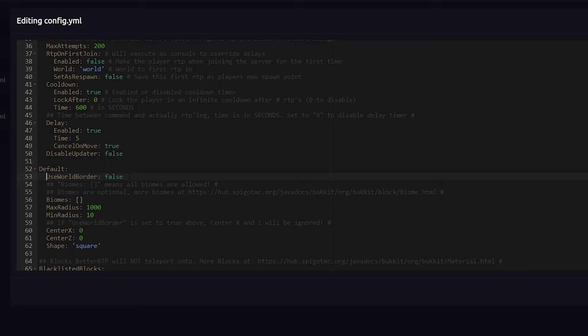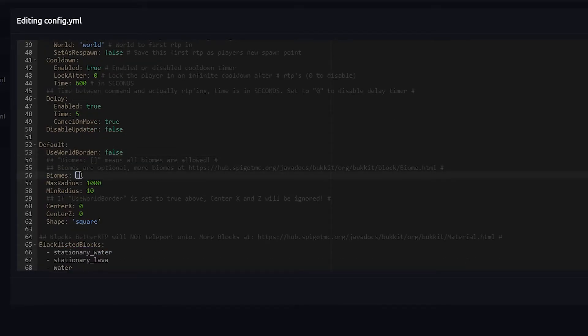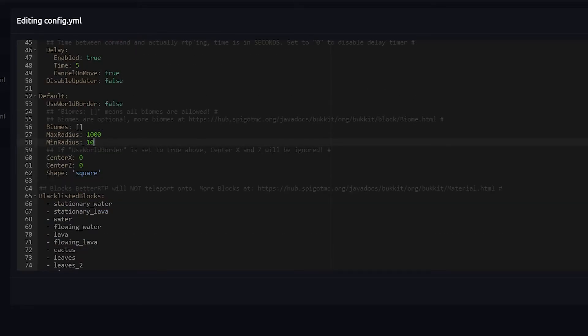On line 53 you can set whether you're using a custom world border. If you've shrunk your world border — say to 1 million blocks — you'd set this to true. Below that you can specify which biomes players can teleport to. Then there's the max radius and min radius — when you type slash RTP, BetterRTP searches for a safe location at least 10 blocks away and at most 1000 blocks away by default. You can raise this to 100,000 if you want, but for a survival SMP I'd suggest something like 10,000 so players can still find each other.